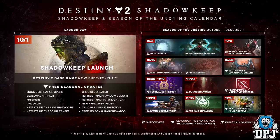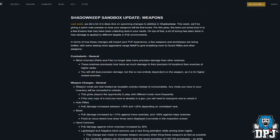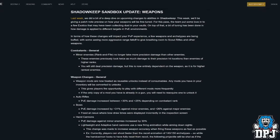Shadowkeep looks quite promising and I'm excited for the 1st of October. Now getting into the TWAB sandbox updates for weapons — last week they did a deep dive on upcoming ability changes, and this week it's a patch note preview on how weapons will be fine-tuned. The team put some love into exotics that may have been collecting dust in your vaults, and some tuning has been done on how damage is applied to different targets in PvE environments.